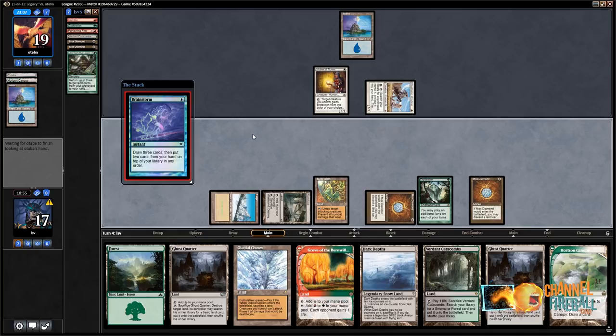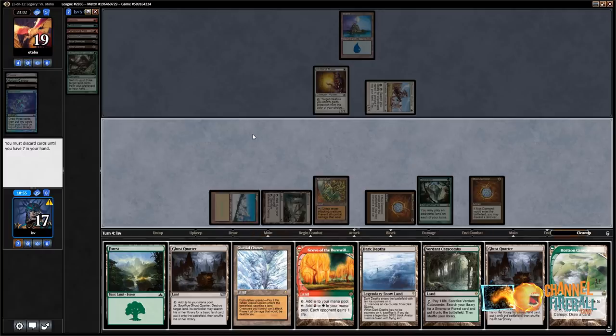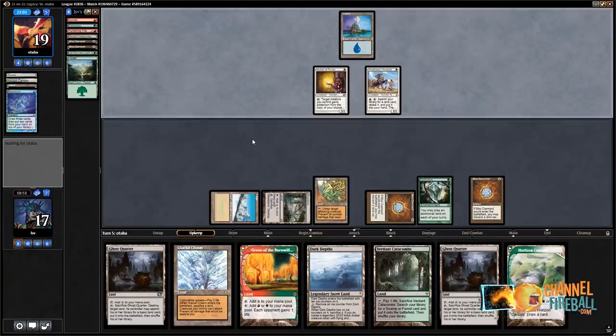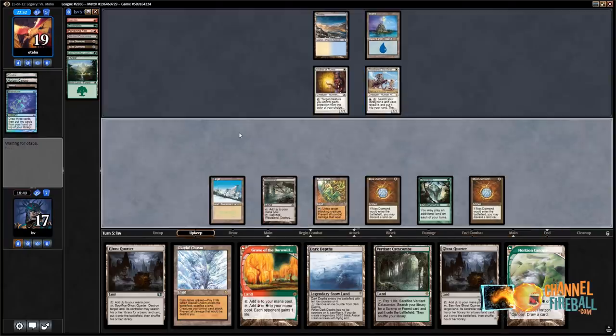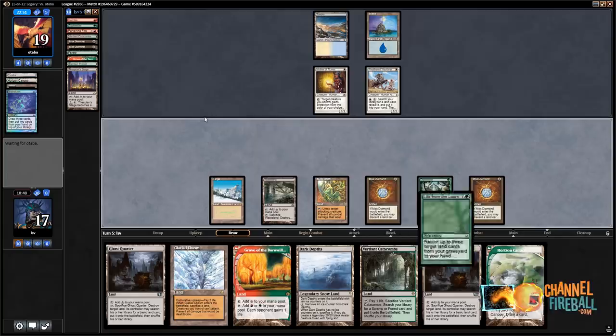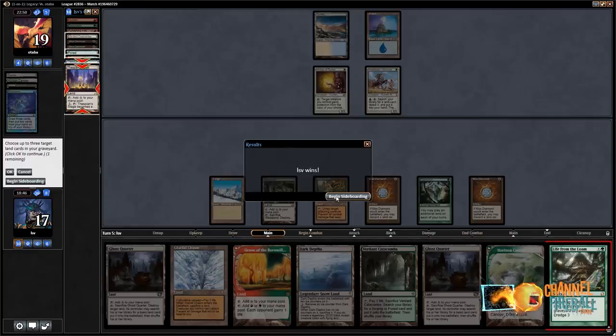They floated mana and cast Brainstorm. I'm just gonna discard a Forest. Tundra — we'll probably be wasting that one soon. They could also use Weathered Wayfarer at this point. Draw, dredge Loam — there's a Thespian's Stage. Let's get Thespian's Stage and Tranquil Thicket. Alright, they've had enough.